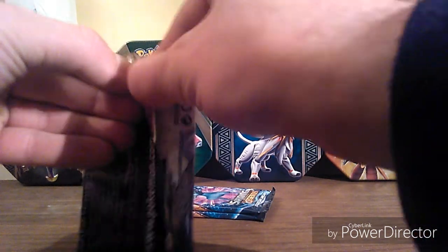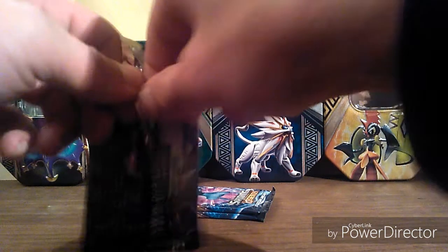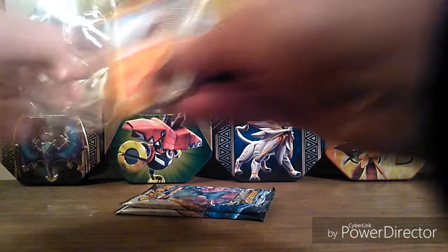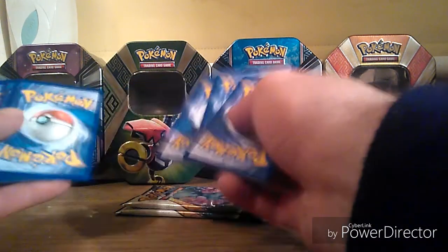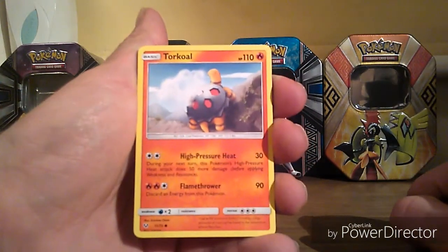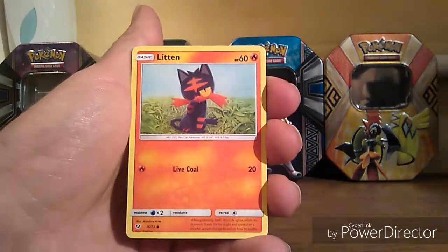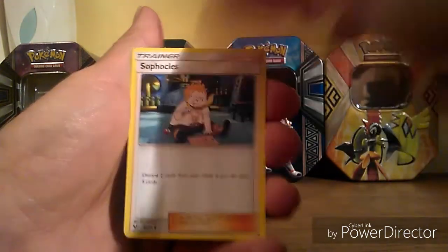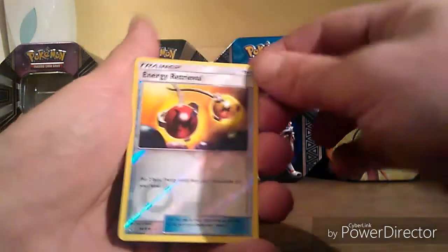And the first pack. So we have a Torkoal, an Ivysaur, a Zoroa, a Litwick, Qwilfish, a Darkness Energy. We have a Sophocles, an Incineroar, Arbok. A Reverse is an Energy Retrieval.